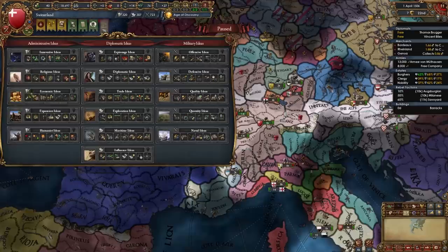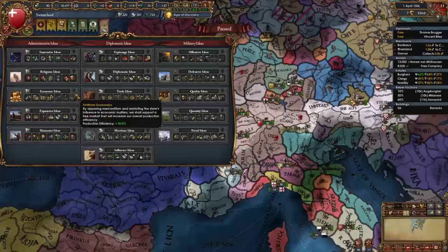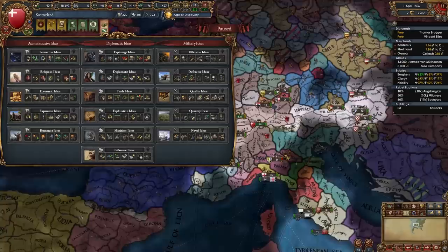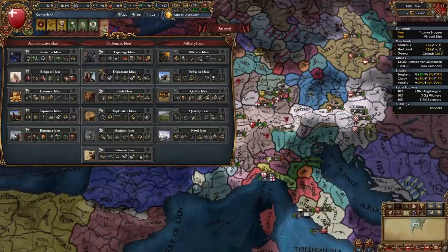After taking Defensive I recommend Economic Ideas to help us build even more buildings, reduce inflation, boost production efficiency, and reduce dev cost — it will help you out a ton. After that it's pretty much your choice. So my picks are: Plutocratic, Admin, Defensive, Economic. You won't get a ton of crazy good policies from these groups, but they provide a lot of fun.